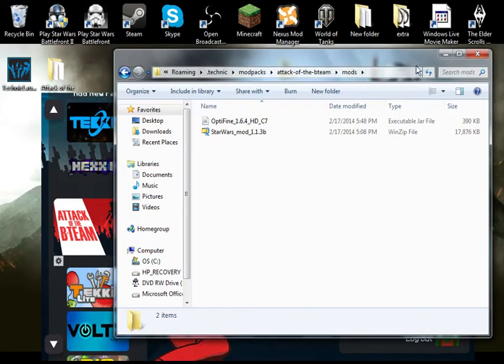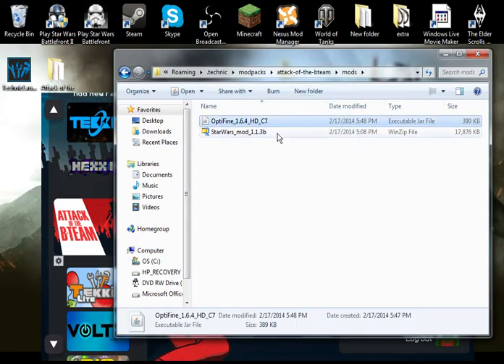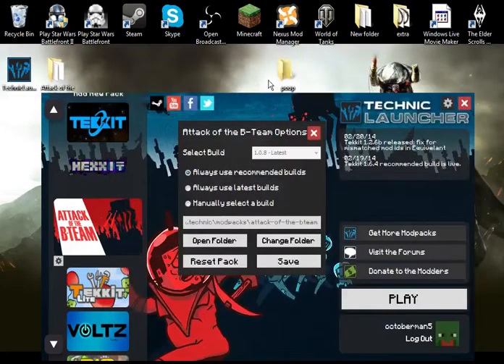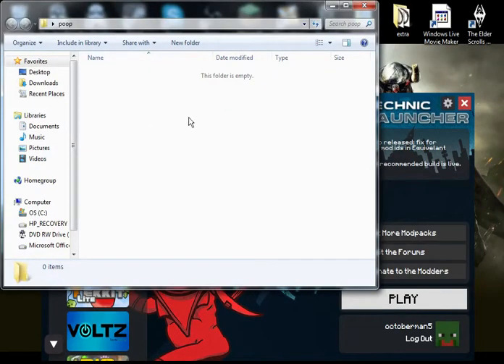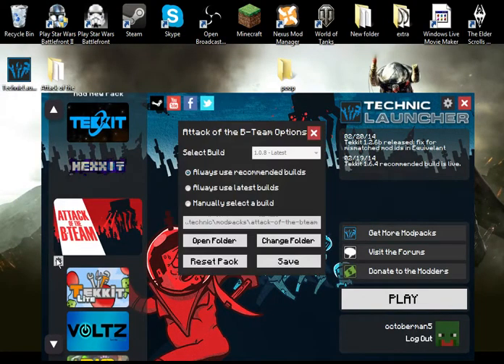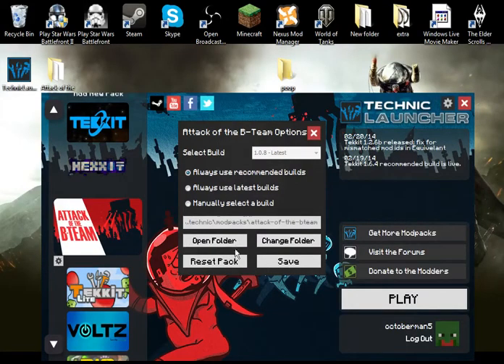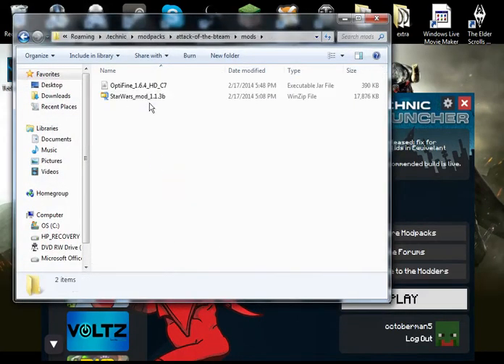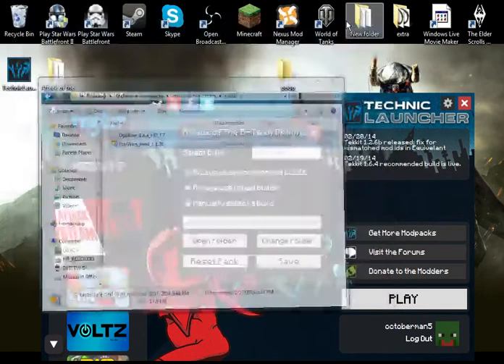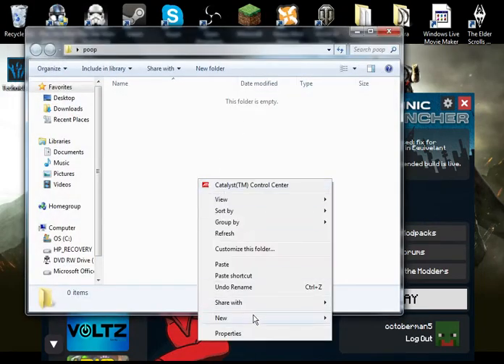So what you want to do is copy all of the mods by just highlighting them like you would normally. Just find an open space and highlight all of them, copy them, and then paste them into your folder. So it would be like this: you just open this folder up, go to mods, click copy, minimize, open your poop folder, and then paste.